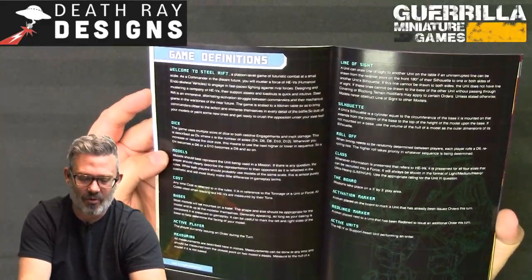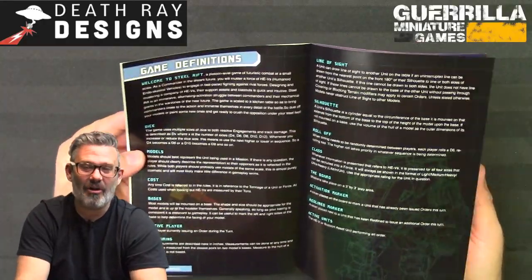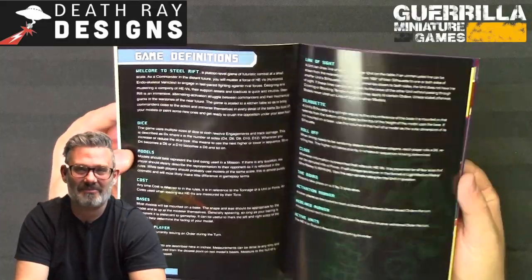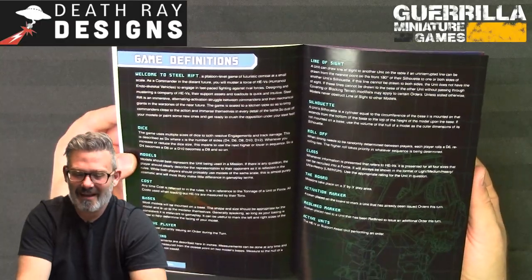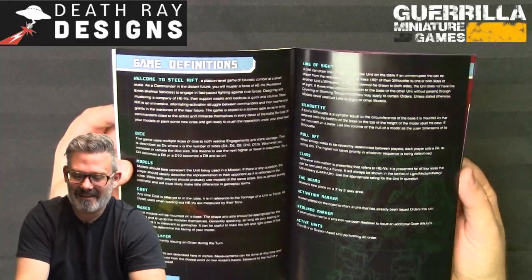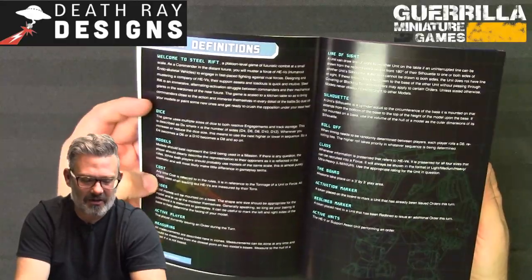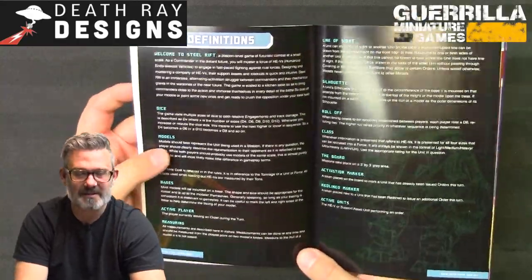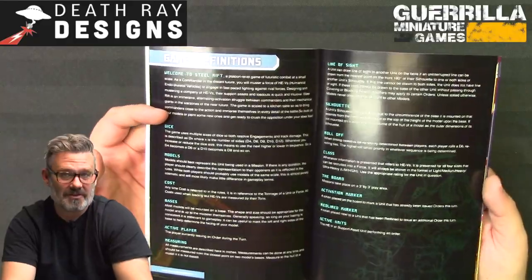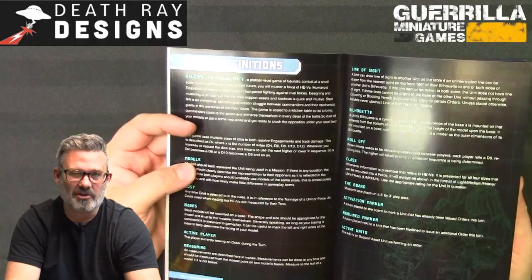You can use any models you like — Austin made cool base adapters for hexagonal bases, but you can play with any robots you like. Cost, whenever referred to in the rules, is a reference to the tonnage of a unit or force. When you pick your HEV, based on its size — light, medium, heavy, or ultra-heavy — it has a tonnage that is your budget to then assign armor, structure reinforcements, weapons, and additional systems.